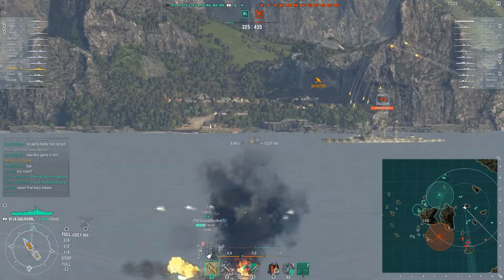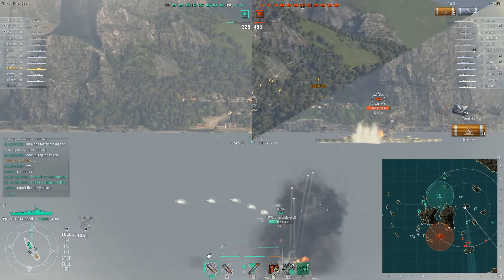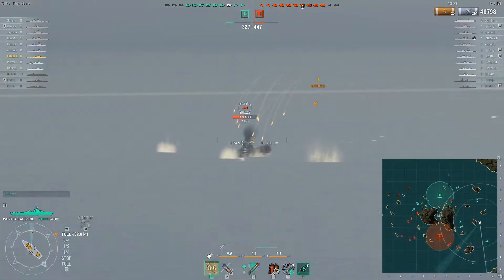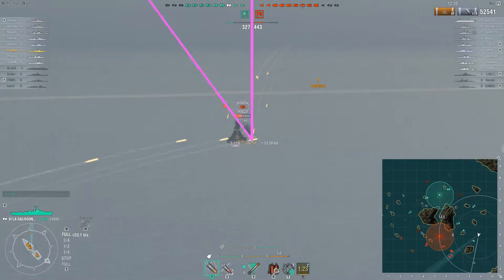Alright Captains, it is time for the French Navy's tier 6 cruiser, La Galissonnière, aka The Gasoline — a nickname that is quite appropriate as the Gasoline excels at sending her enemies ablaze.